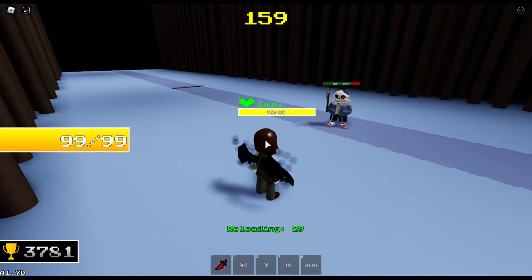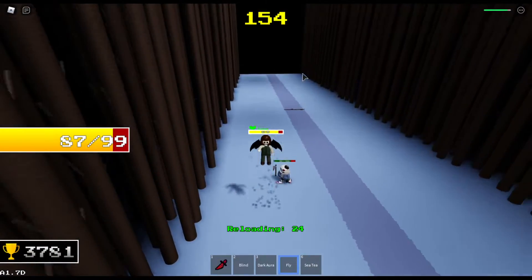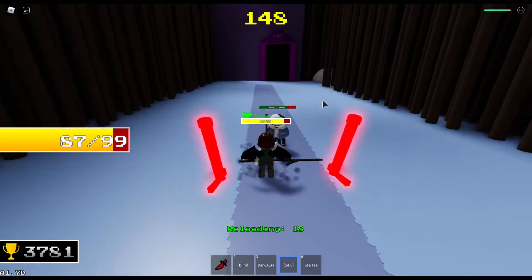Chocolate here heals 18 health over time. And then for my final move, I have Fly. I just kind of click on a location on the map and then fly over. Pretty simple overall.